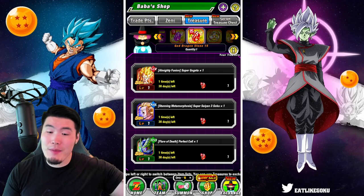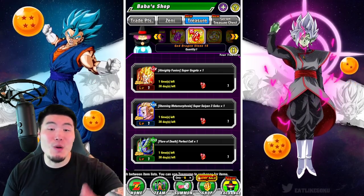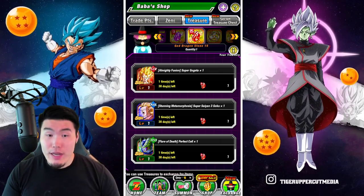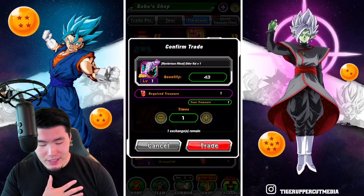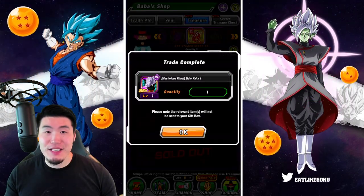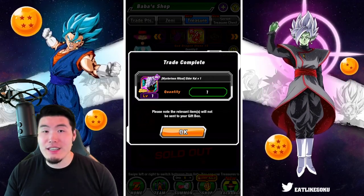Thank you guys so much for watching. Let me know in the comments down below what you guys ended up choosing with your Red Dragonstone. For me, as always, we go for the Elder Kai because I don't need anything else.